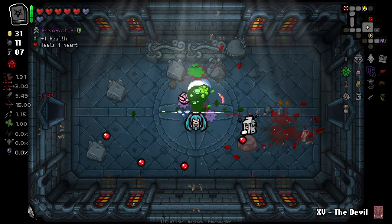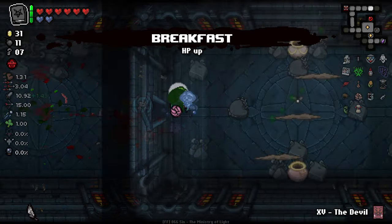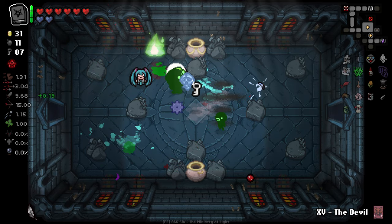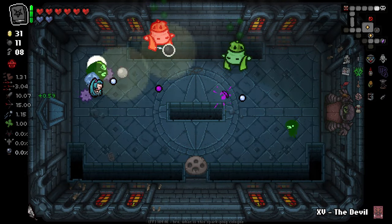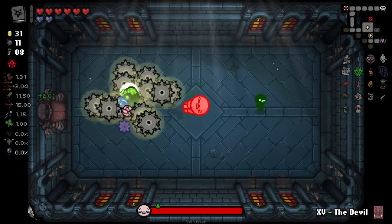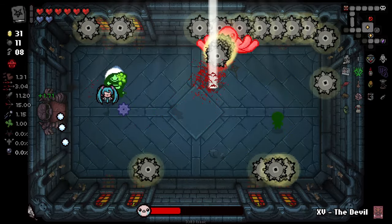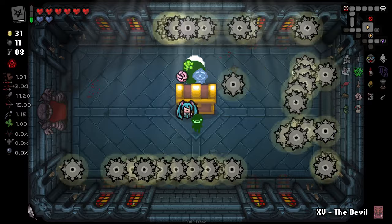My bag of trash gave me breakfast — interesting, wasn't expecting that. Right, Isaac. Are you ready? Are you ready to be ultimately rumbled? I just love that with homing, they just all stick to him. Fuck you. That's beautiful. There was an eternal heart there that I missed — it's okay, it was hidden under the sawblades.